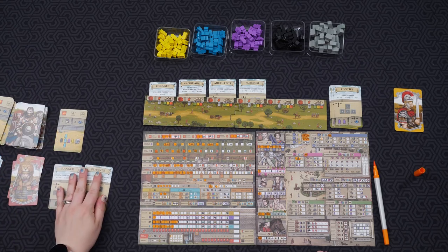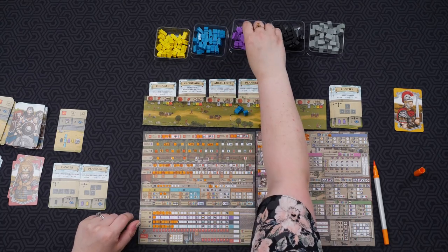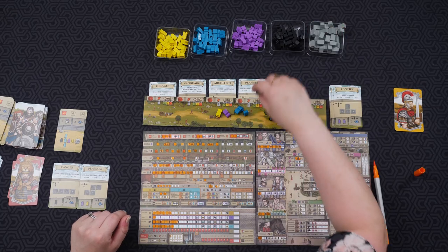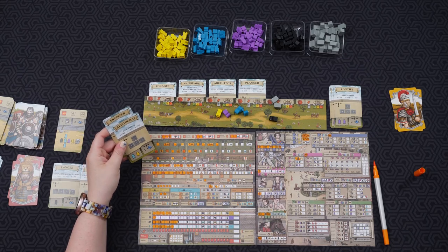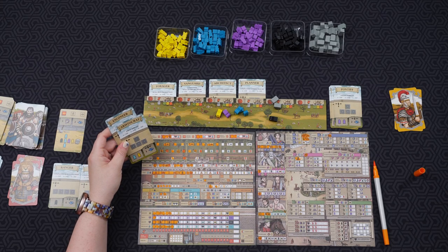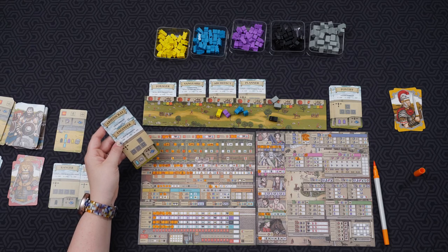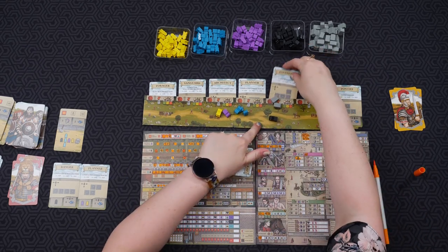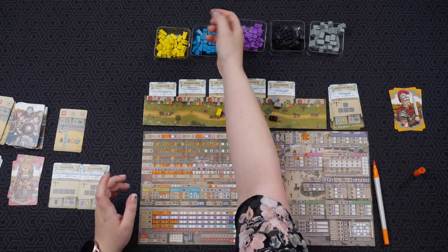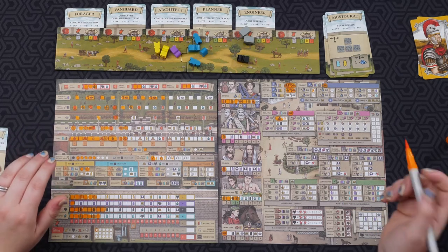It's going to be okay, it's not my first one. Flip these. One black, three blue, one purple, one yellow, and two of the resources. Now, final disdain card. Large buildings — I'm going to go with large buildings because maybe. That gets me a blue and a yellow.